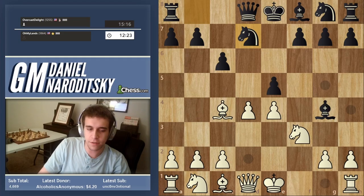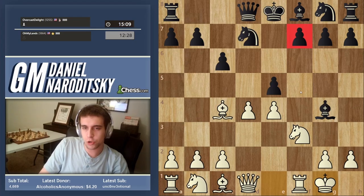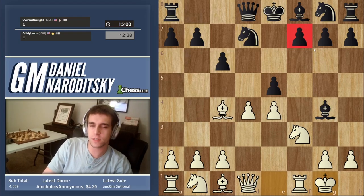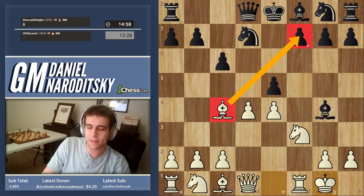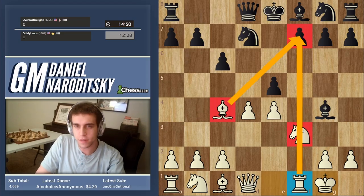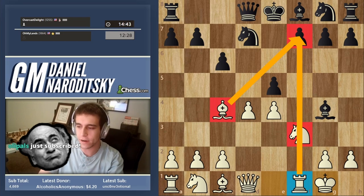We need to continue our development by castling. Notice how we're both bringing our pieces out, and the bishop on c4 is aiming at that f7 pawn. The rook on f1 is also aiming at that pawn. The knight is in the way, but it's easy to move — our own knight. If we move it, that f7 pawn will be under a lot of fire, so black has to be super careful.